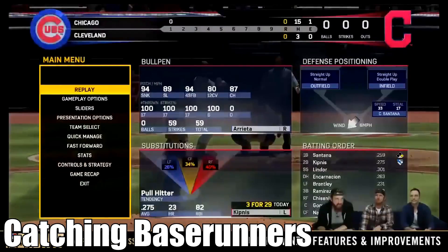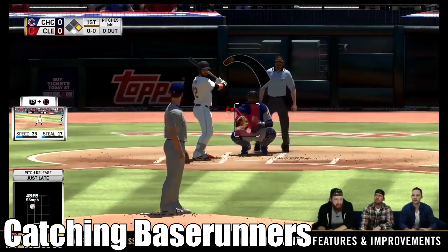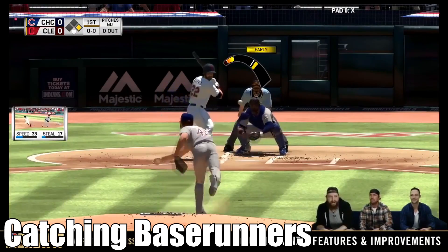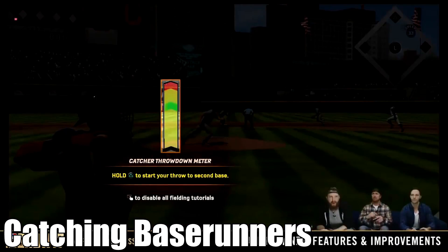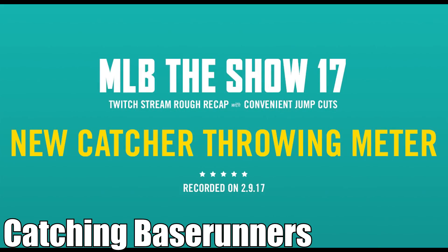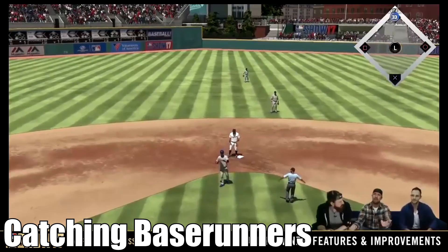Next up we have the new Catching Meter, which makes throwing out base runners a lot easier. Have you ever been in an MLB The Show game and suddenly the other team just starts stealing left and right off of you? Well, hopefully with the new Catching Meter, that won't happen quite as often. You are now going to be in control of your catcher when you have an opportunity to throw out a base runner, and leaving the control in your hands may lead to a few less broken controllers down the line.